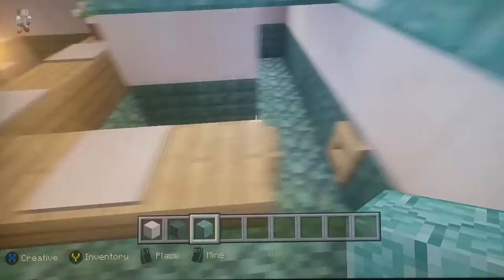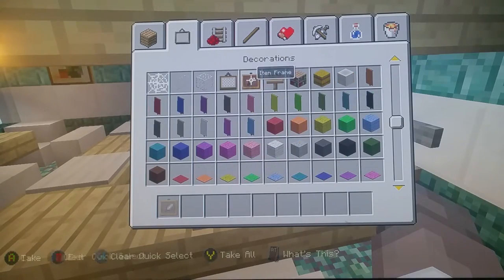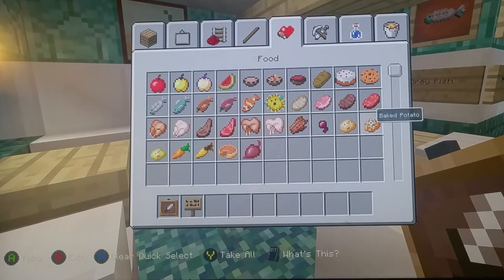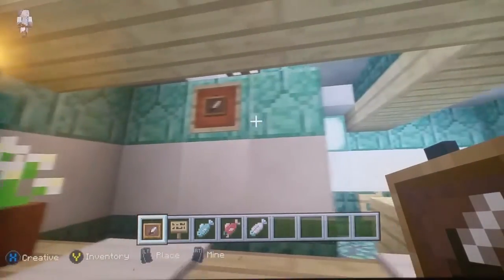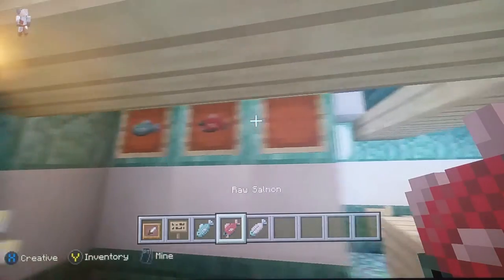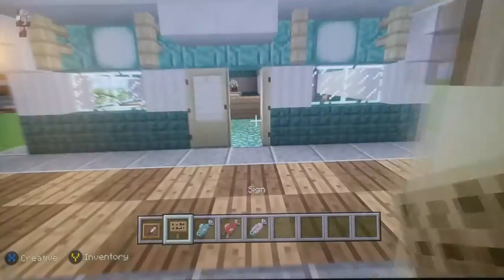Place a birch door. Get item frames and signs. Get raw fish, raw salmon, and cooked fish. Place item frames up here — place your raw fish facing left, raw salmon facing left, and cooked fish.